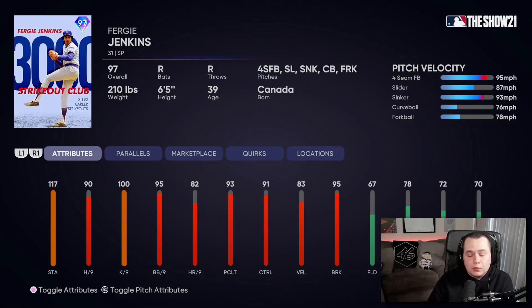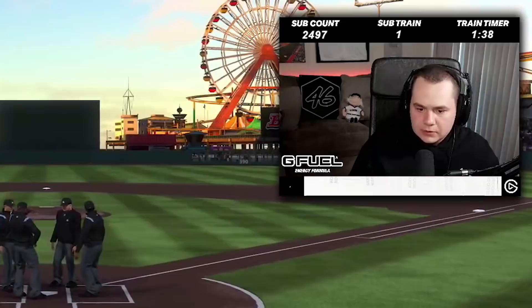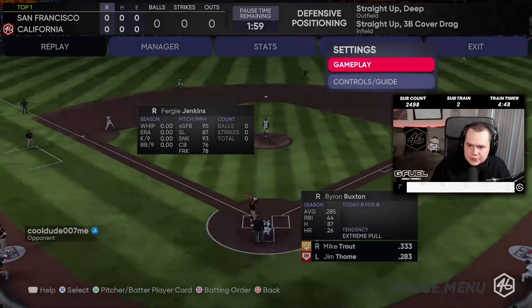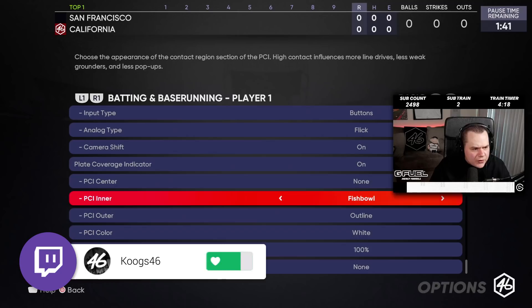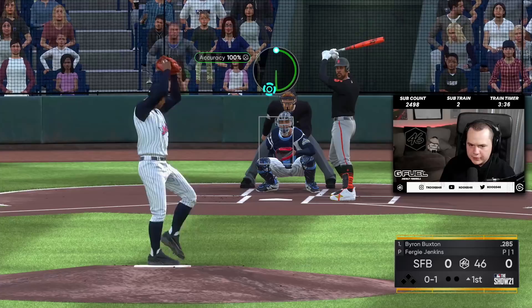I don't know if this card is going to be good or bad, but I like his pitch mix — sinker, slider, forkball, and a curveball. You can basically use that forkball as a changeup. 83 velo, 95 break, solid hits in case for nine. Maybe with pinpoint pitching this year Fergie's gonna be a little bit better than he's been in years past. We're gonna throw him on the team today, give him a debut. No idea what to expect — just hoping pinpoint pitching makes this card solid.